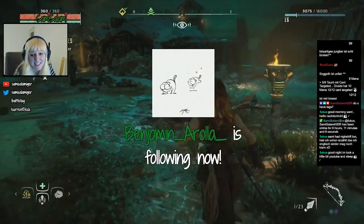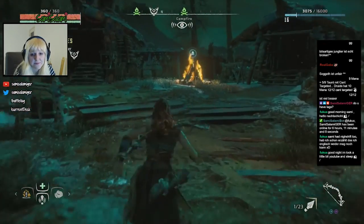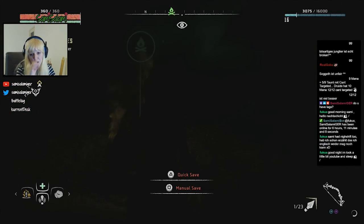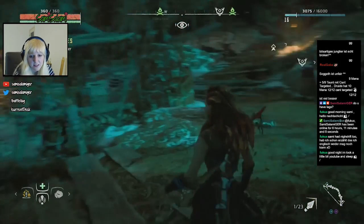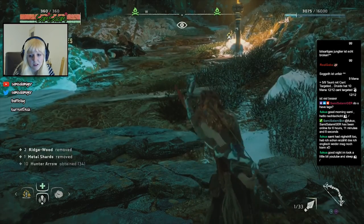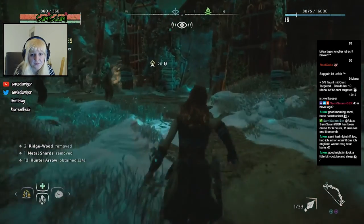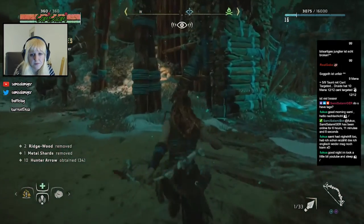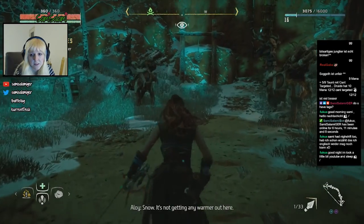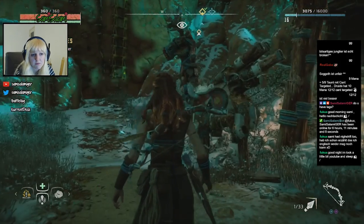Thank you for the follow mate, nice you're here, welcome. I still don't understand our arrow display at the right corner — it always says one, though we have more than one. What's that supposed to mean? Where is she? Find Sona. It's not getting any warmer out here. Shall I look for tracks or what?